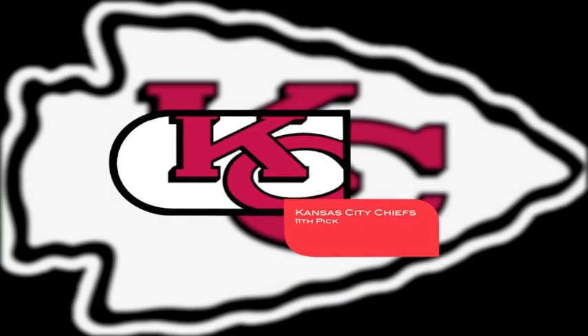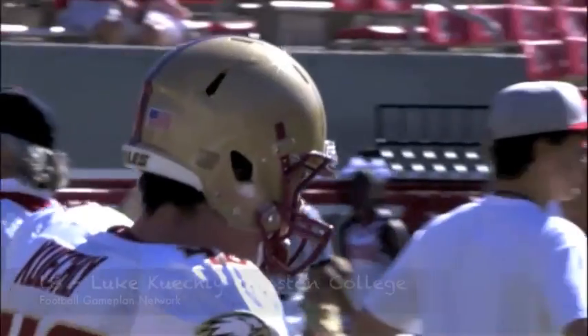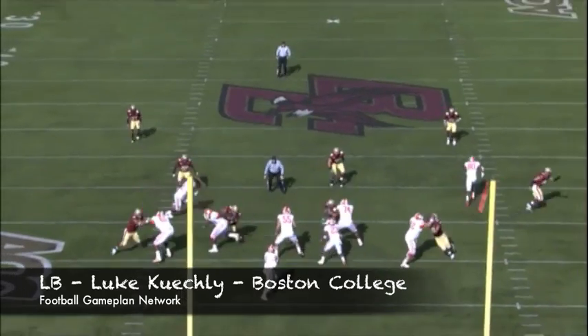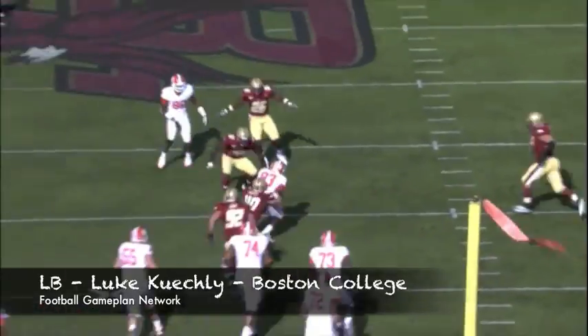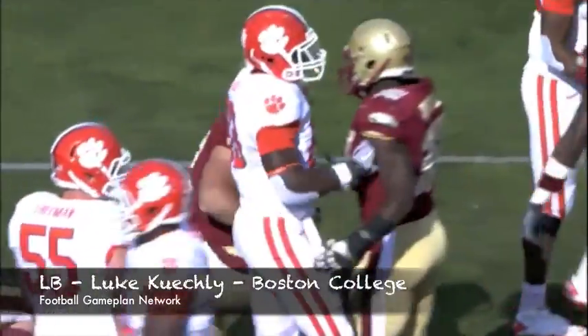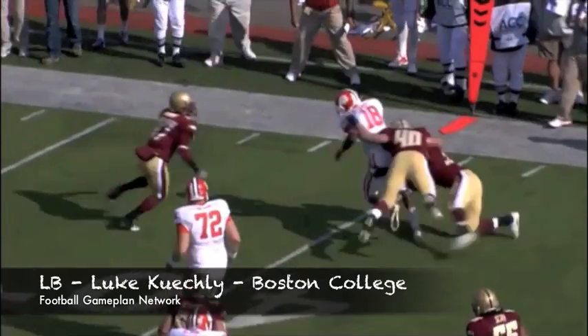The Kansas City Chiefs have made Romeo Crennel their head coach. With a defensive-minded head coach, you've got to go defense. Luke Kuechly out of Boston College — 6'2", 235 pounds — made a zillion tackles at Boston College. You fit him in that 3-4 defense at the inside linebacker spot and team him up with Derrick Johnson, Justin Houston, and Tamba Hali on the outside. This linebacker corps, like I said in the first video, will be one to be reckoned with.